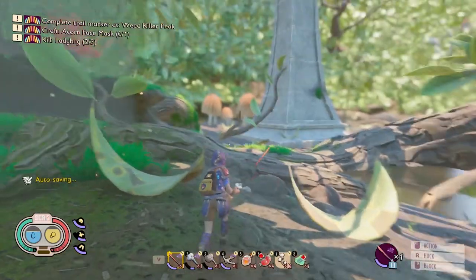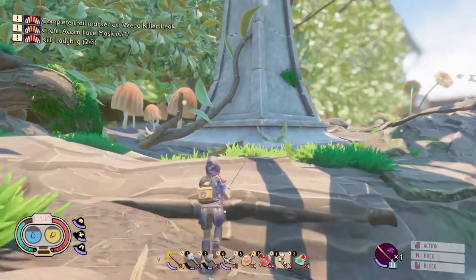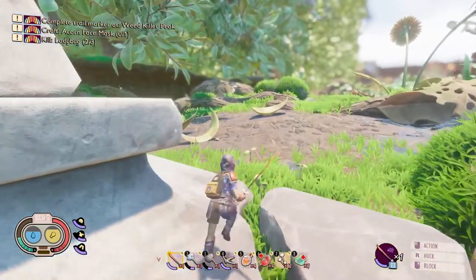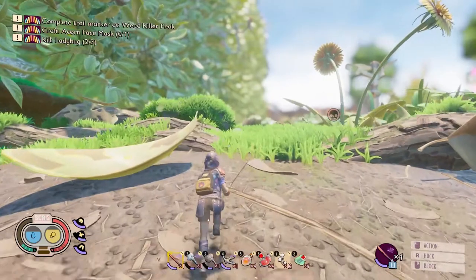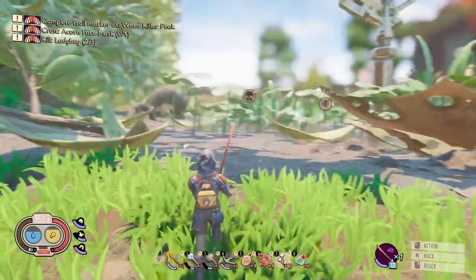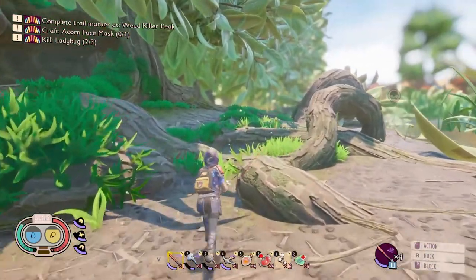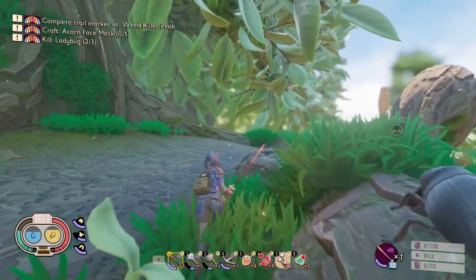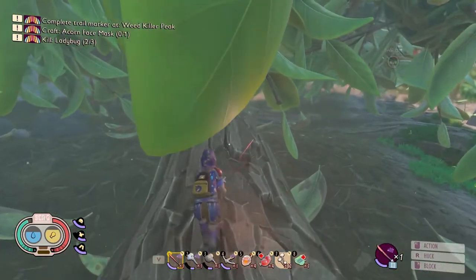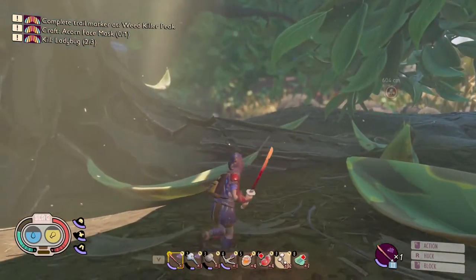Now let's get you the location of the boss fight. We're going to run this way past the crow fountain. You'll want to look for a little log that leads into the hedge area down here. I also recommend going into this boss fight with max hunger and thirst — it's a shame to go in with reduced stamina because you don't have enough food.